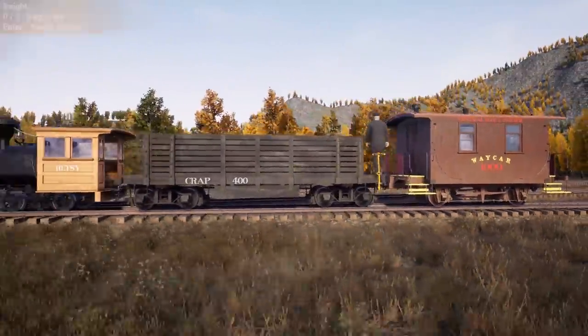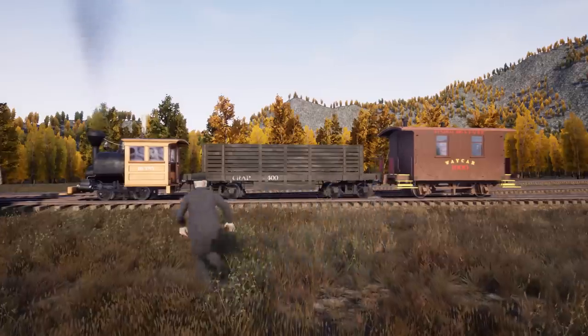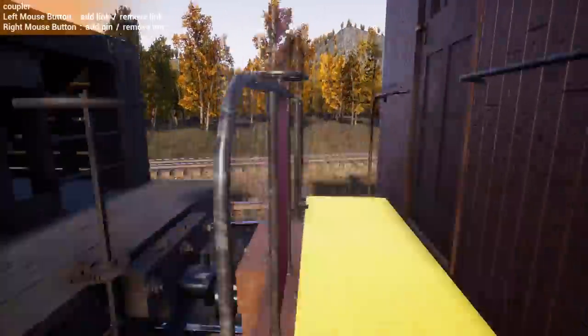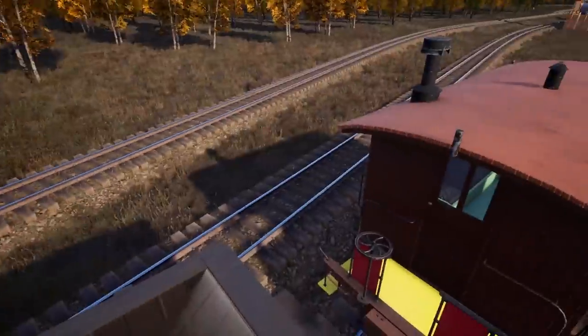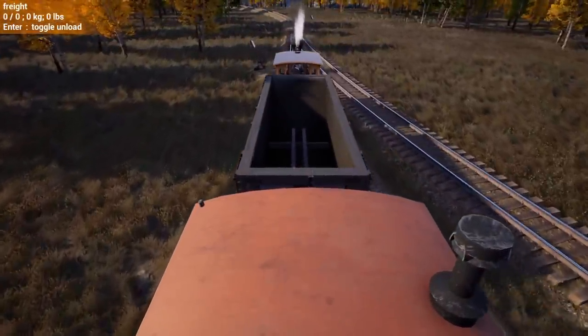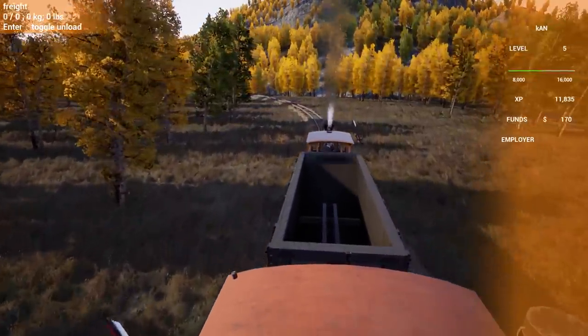We've made the best little train ever - one hopper, one caboose, and one good old Betsy. We're going to deliver some iron today to the smelter. I don't know how much money it'll make, I think it's like 400 bucks. It feels like a lot - I cannot remember how much iron sells for.